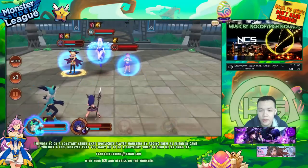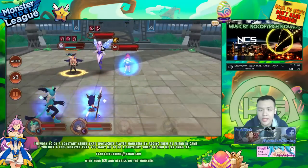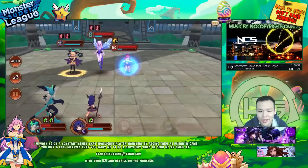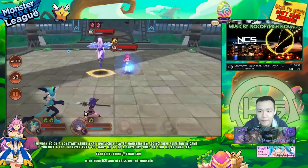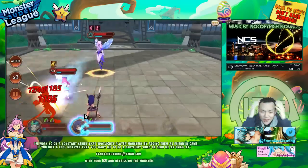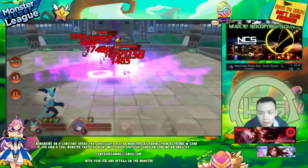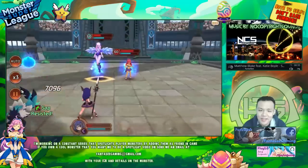Come on — combo, attack down. Nice, I put attack down on these two — I might still be able to win. Crit crit crit — do something, kill her! No stun — what is this? I need to land this armor break. Oh god — I lost again.